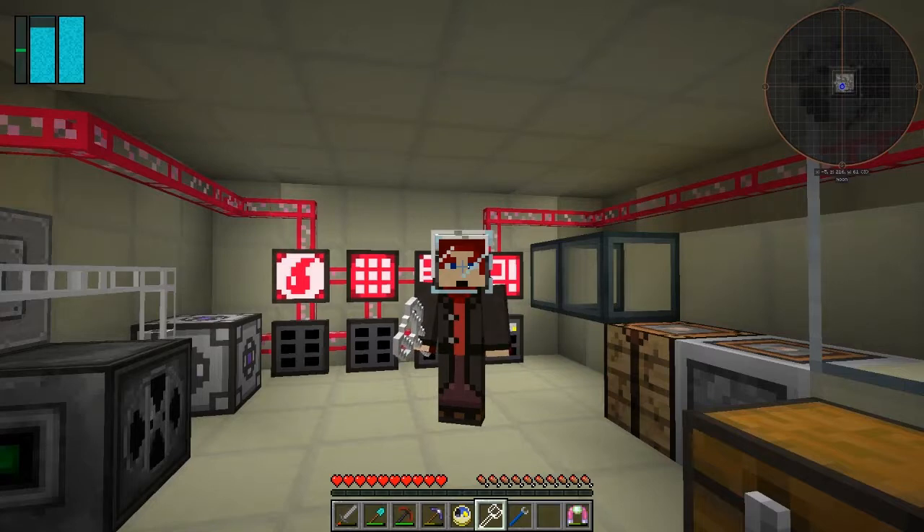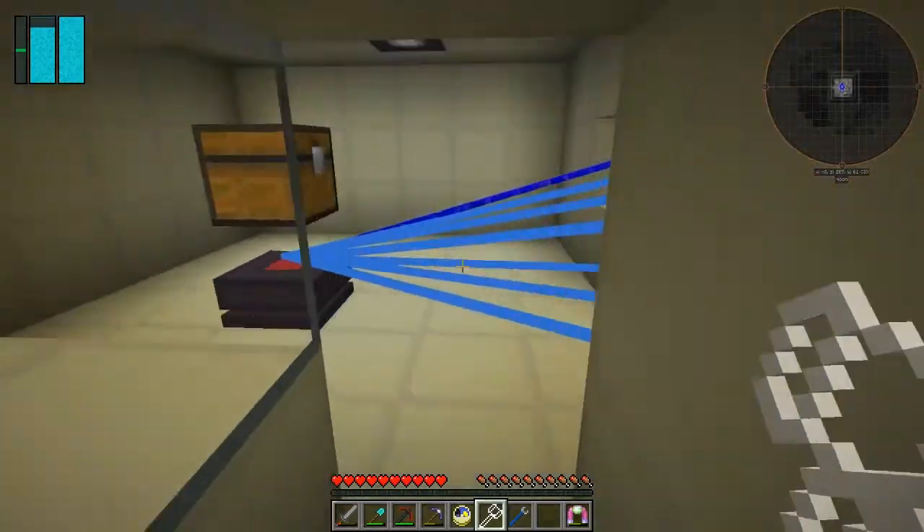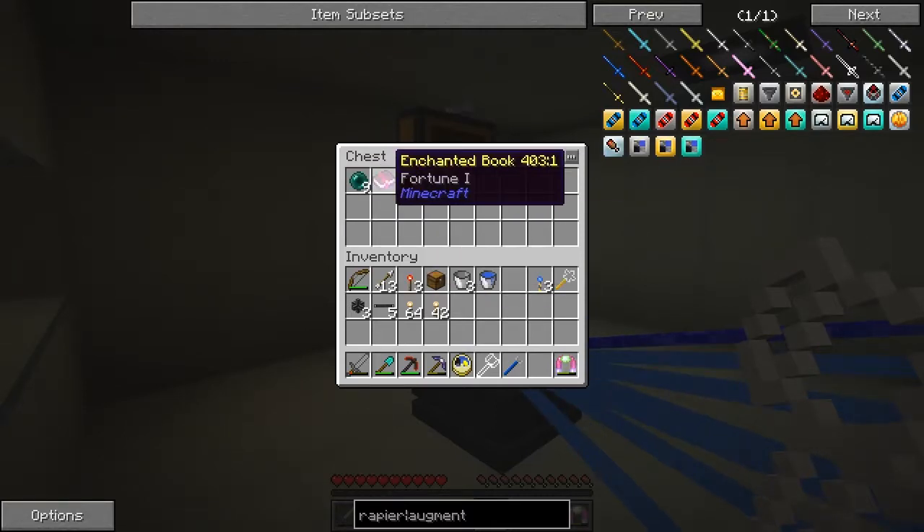Hello everybody and welcome once again to Galactic Science 2. Right between episodes I've been very busy, and I shall show you what I've been doing. You can tell how busy I've been because of the number of ender pearls which have been created — I've got nine ender pearls, and I've also got this enchanted book Fortune One.